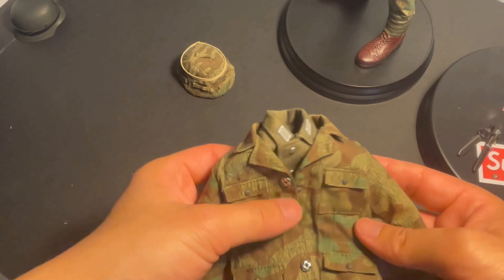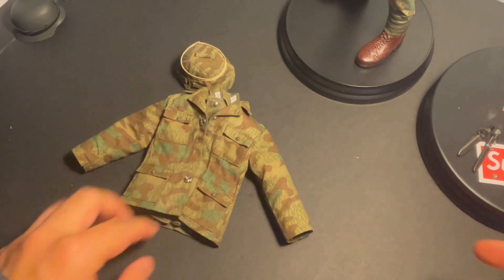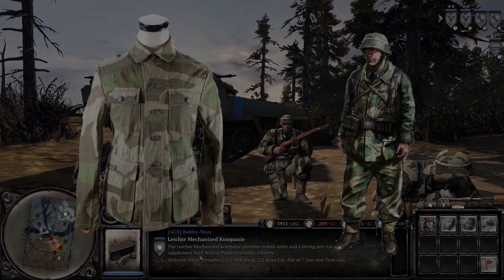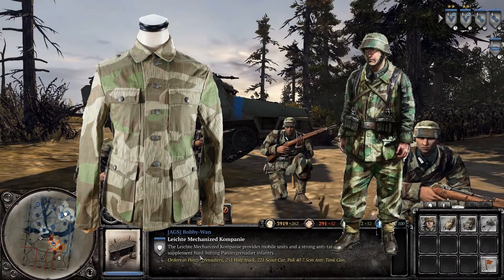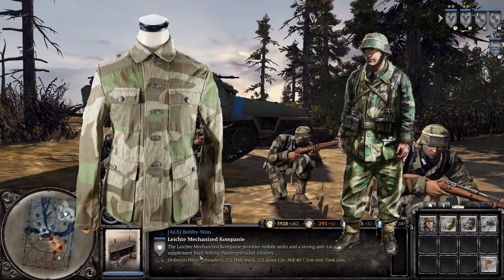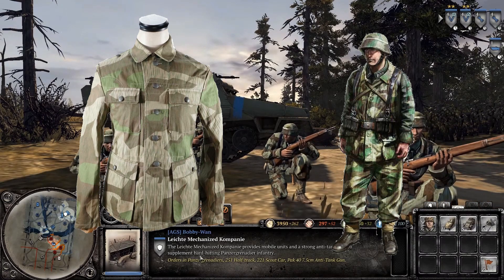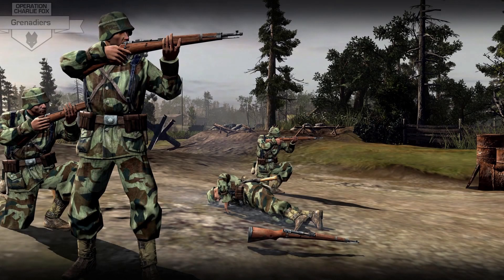It would make more sense for him to wear an undershirt beneath, but I get from a design perspective he would lose the iconic collar insignia. I did some digging and it looks like these splinter patterned M-43 tunics were extremely rare, mostly made via spare Zeltbahn tent materials by local tailors. Hence, they weren't actually issued by the Wehrmacht. From an authenticity standpoint, it doesn't make sense for grenadiers to be wearing it en masse.